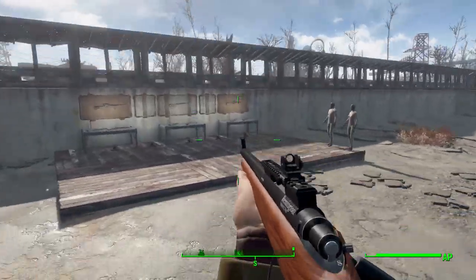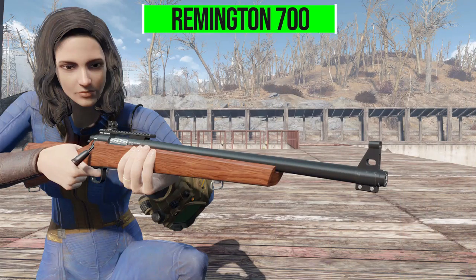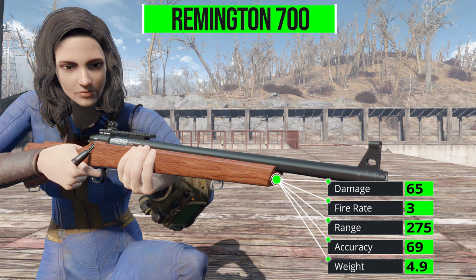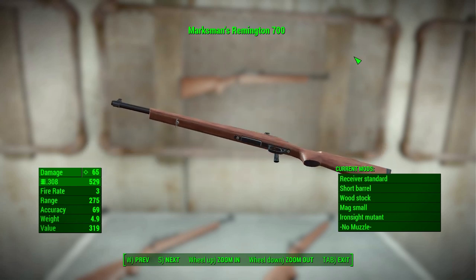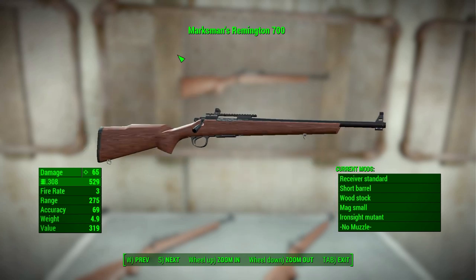Let's take a look at what we get here with the most standard version of the Remington 700, which does a base level of 65 damage with a .308 round, a firing rate of 3, range of 275, accuracy of 69, with a weight of 4.9. As you can see, it is a beautifully made piece — very nice modeling and texturing with a lot of great detail that I very much appreciate.